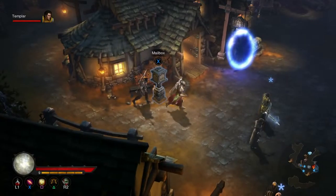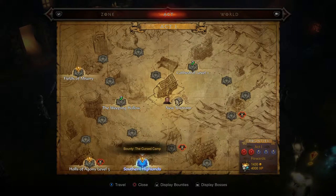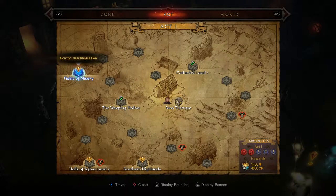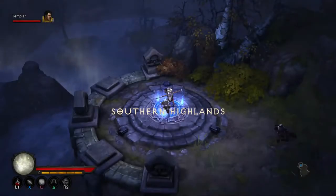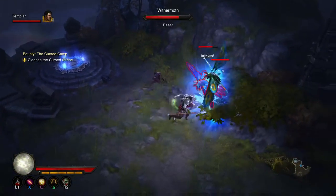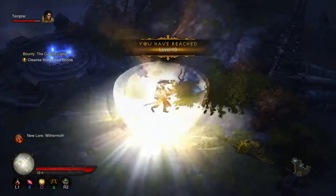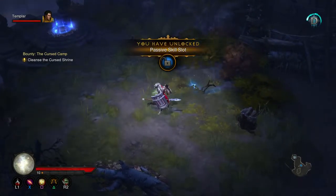There are some new features that have been added to Adventure Mode in the latest patch, and I'm trying to remember what they are. Bounty - the Cursed Camp, let's do that one in the Southern Highlands. Southern Highlands can be quite difficult - there are these flying enemies that I'm just about to encounter right here. These can do plenty of damage and cause you a bit of bother if they catch you unaware.